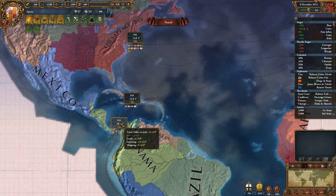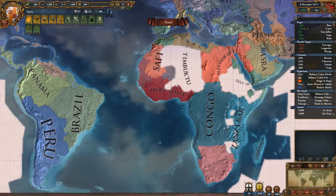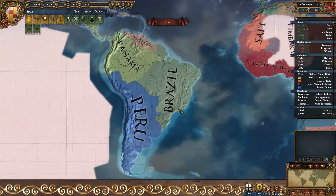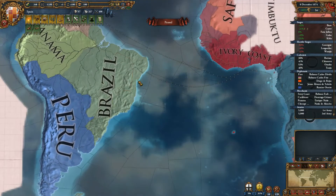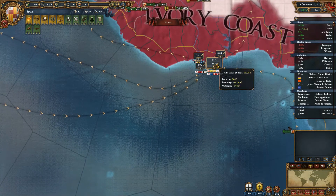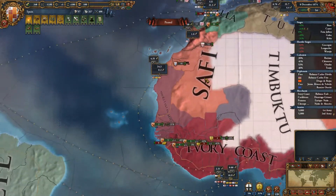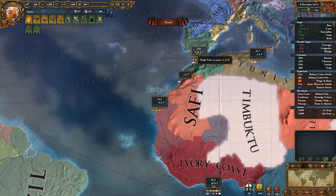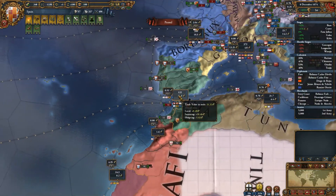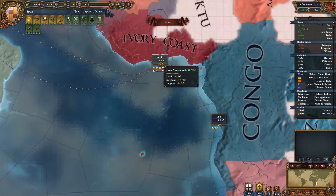As you can see, I am making quite a lot of money from that. But once you have control over a lot of things, or a big trade zone — like here, I do have control over Brazil, as you can see. And as you can see, it's being sent to the Ivory Coast, and here I do have another merchant. I could potentially try and take complete control of this trade node, but there's no reason because the trade will be forwarded anyway to Sevilla. Having this guy in the Ivory Coast here is probably the best.